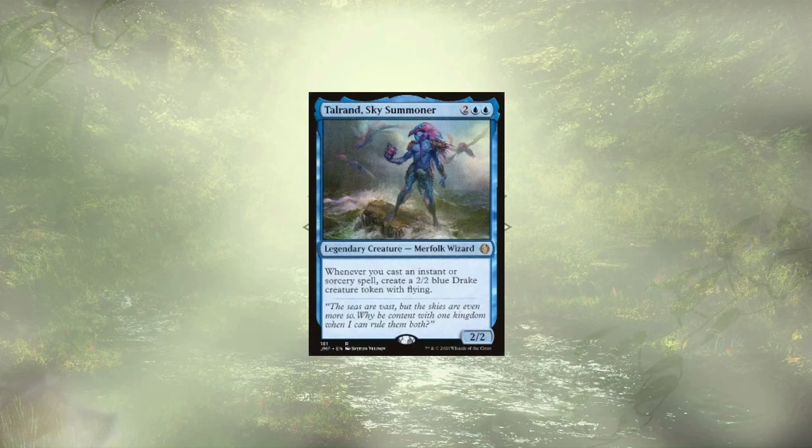Only one token generating creature is left in the form of Talrand, Sky Summoner. Getting some flying Drakes for casting our instants and sorceries is pure value, and with that evasion, we aren't holding them back to chump block, but rather swinging out to get in chip damage.